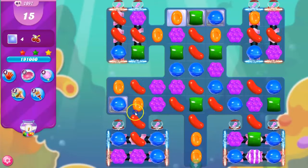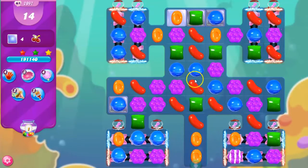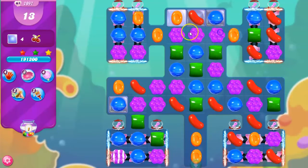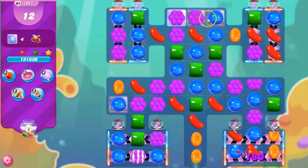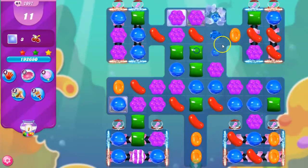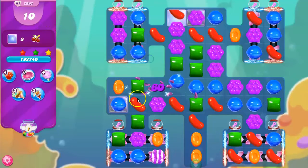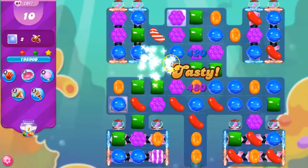I've got four jelly left. Can I do this? We'll find out right now if I can get to these guys. I like that — I've got two purple here. Oh, it just dropped. I've got three jelly left, and I'm going to try to see if we can get to it.